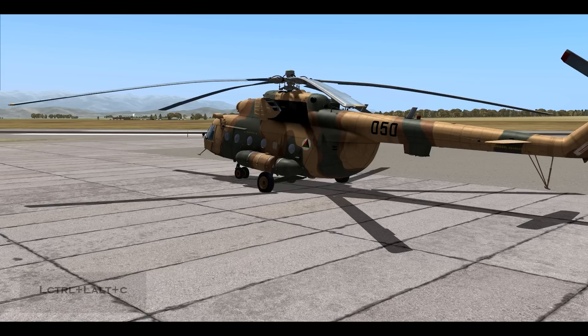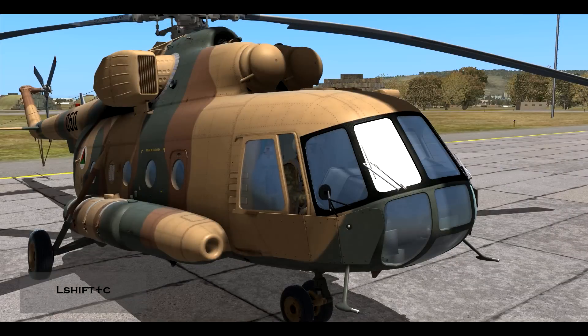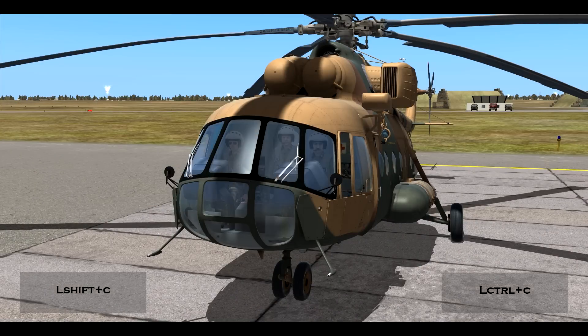Now before we proceed with the actual tutorial, I'm going to show you: you can open the cargo doors and you can open the side door. And also you can open the left and right little windows in the front.